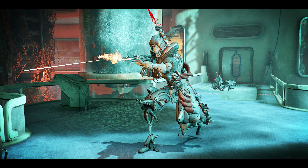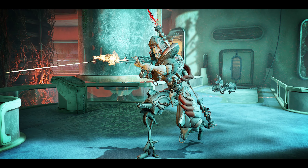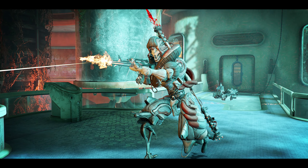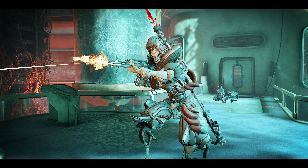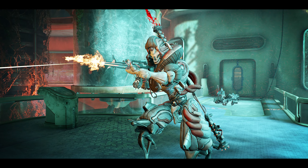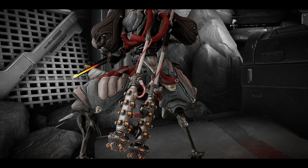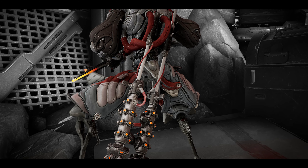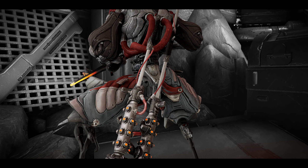The Kuva Trocarians from afar could be mistaken for Kuva Liches as they do look really similar. Not a whole lot of Grineer units that tower over their other brethren, so it's not too difficult to spot one, unless of course you're bombarded by multiple Thraxes. The Trocarians wield Kuva Carax and are equipped with Kuva Trocars, which are these Amphys-like spears on their backs.